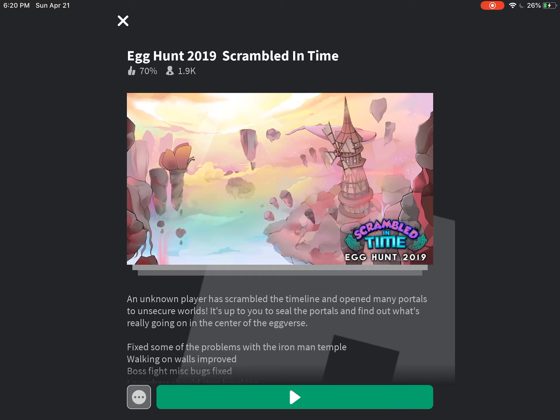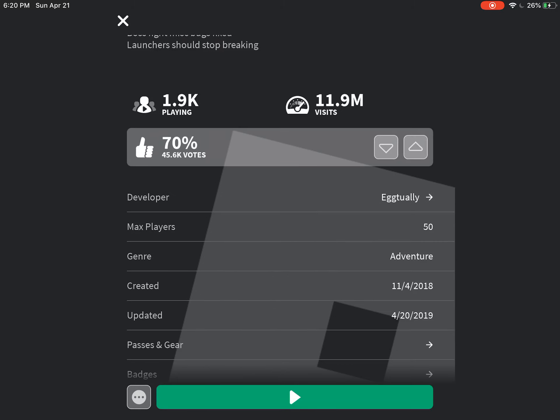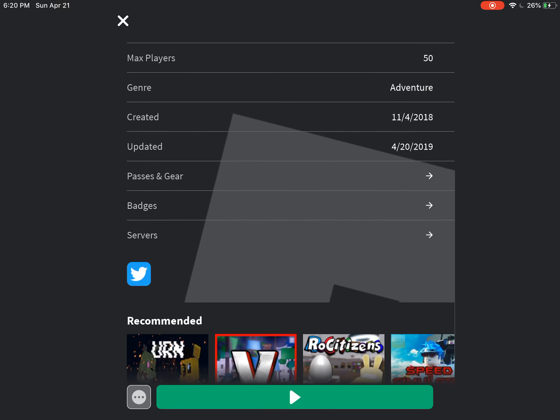What's going on guys, it's Hugga Gaming here, and welcome back to Roblox. Today, I'm doing a little tutorial on how to get the Eggman launcher without having to join an admin.